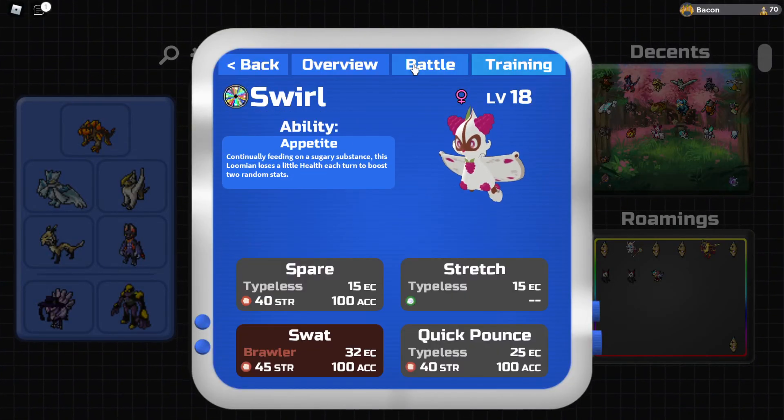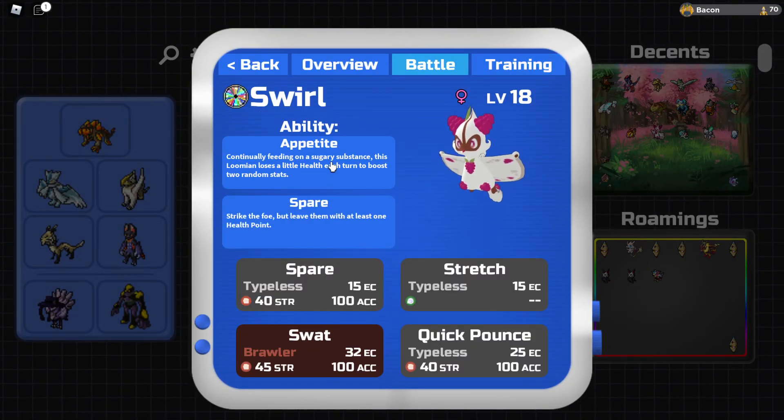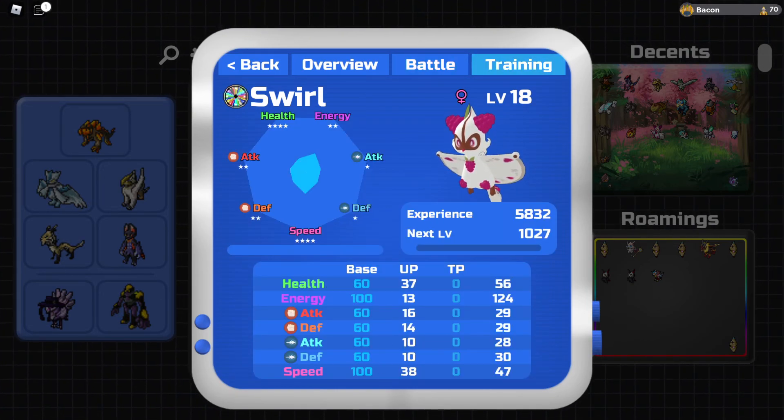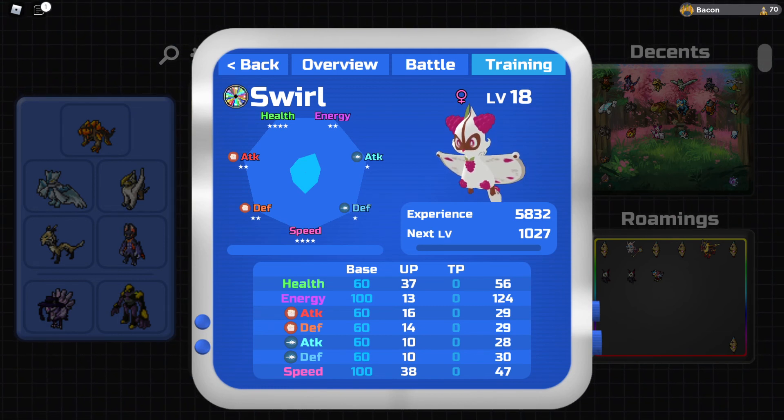Okay, I was wrong — it's two random stats for Appetite. And here are all the base stats. But yeah, that's basically it, and how you get Swirrell.